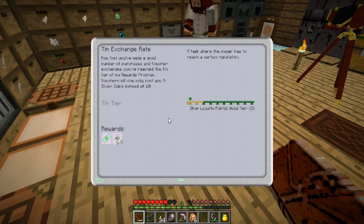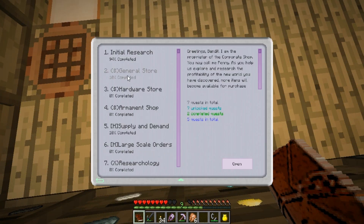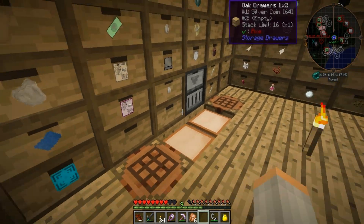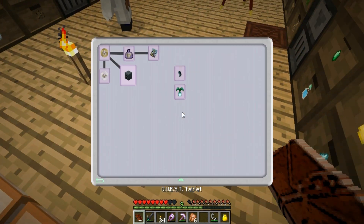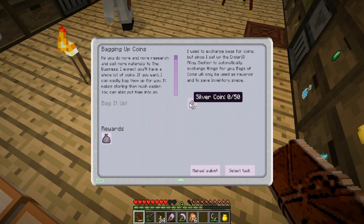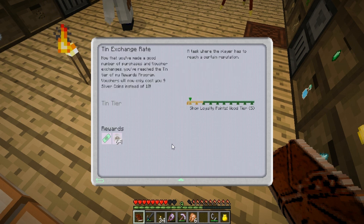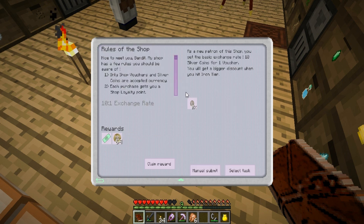Rules of shop — ten coins. We've got plenty of those. I'm just gonna grab a handful. Submit manually. I didn't see that — it went through. It took sixty coins for me. Vouchers will now only cost you nine silver coins instead of ten. It didn't even ask me — the one above it. Oh, these are all repeatable quests!